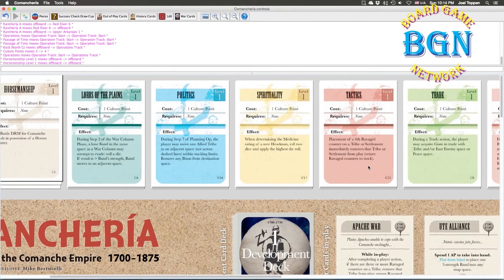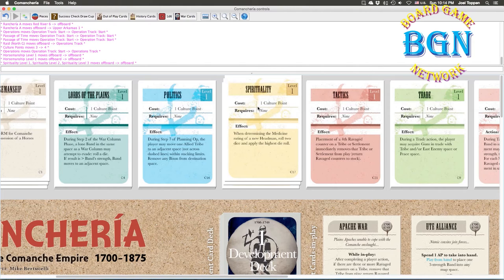Another really good opening is Spirituality: when determining the medicine rating of a new headman, roll two dice and apply the highest roll. That's a really useful capability. One of my strategies is to get a second rancheria into play early, and with Spirituality I can roll two dice to determine my new headman's quality — chances are I can roll a six on one of those dice and get a medicine rating of three right off the bat. That's very useful.